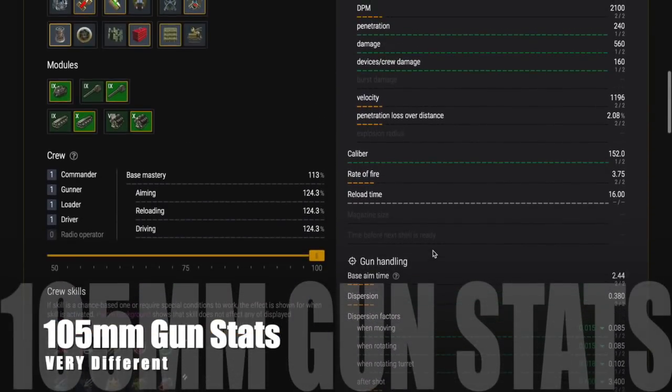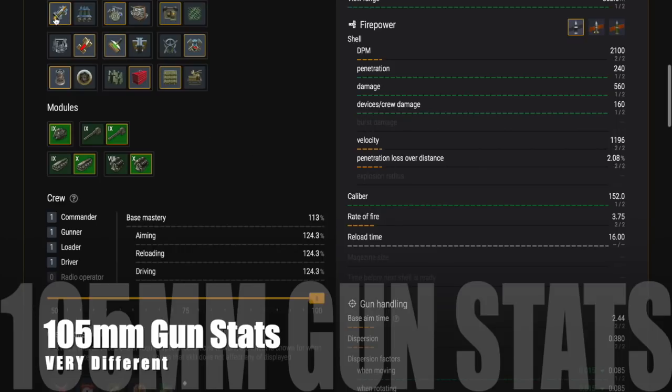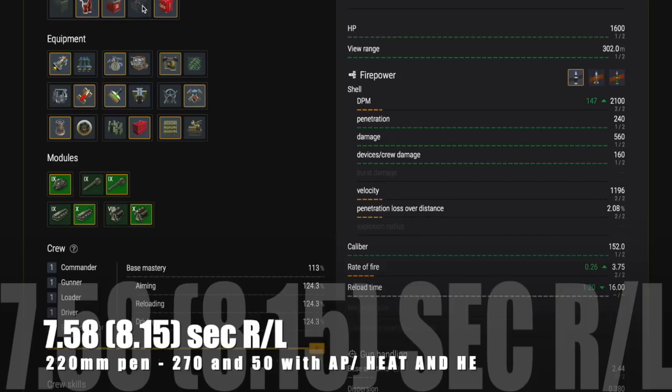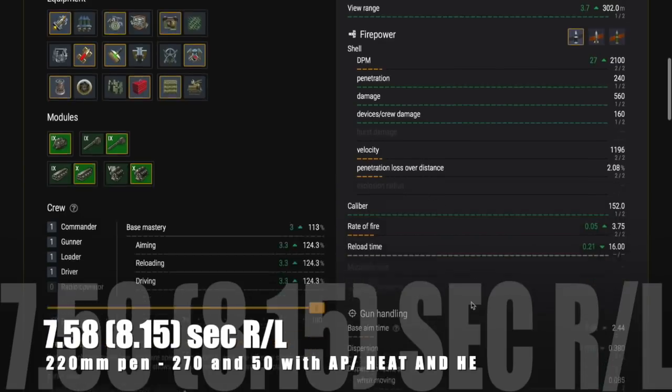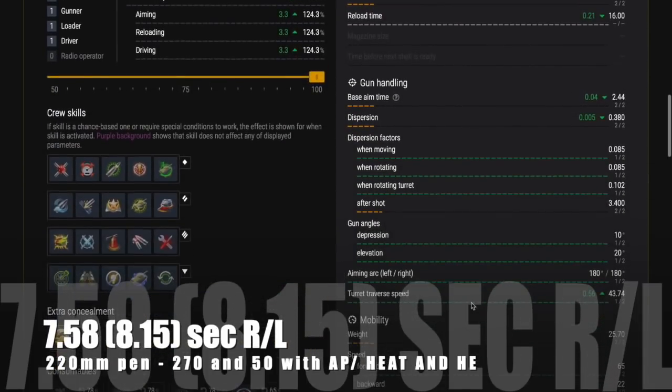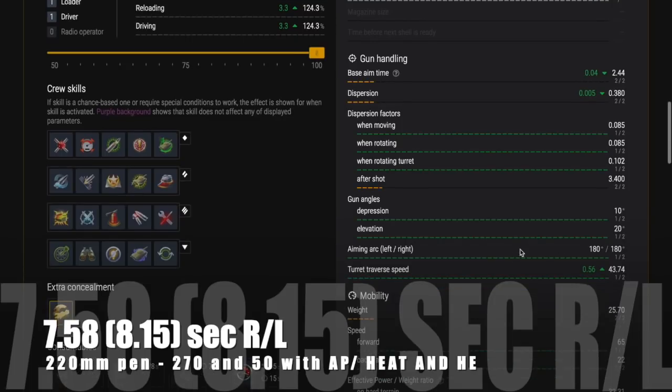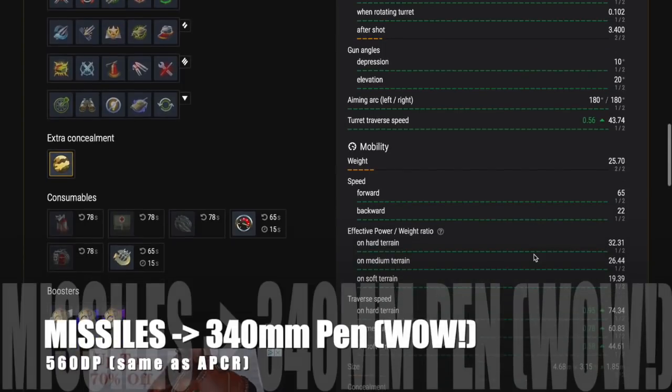You want to get the top gun, but obviously you need to grind to that. So the 105 millimeter gun — let's look at the stats because it's very different. Firstly, you don't have the missiles. You've got three shell types: APCR, HEAT, and HE. You have a 7.58-second reload; if you run calibrated shells it goes up to 8.15 seconds. You get 220 millimeters of pen with APCR, 270 with HEAT, and 50 with HE.